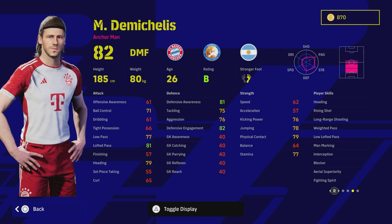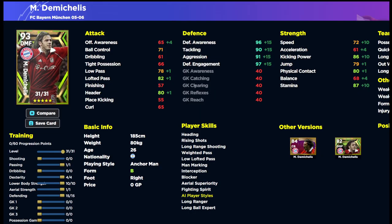That free shop Demichellis card was very solid, but it only had 13 levels to go. This guy definitely takes the biscuit when you consider he also has Blocker. The first build we're going to show is a center back build — treating him as an outright center back, forgetting that he's a DMF Anchorman, similar to how we approached Barrios playing as a center back.